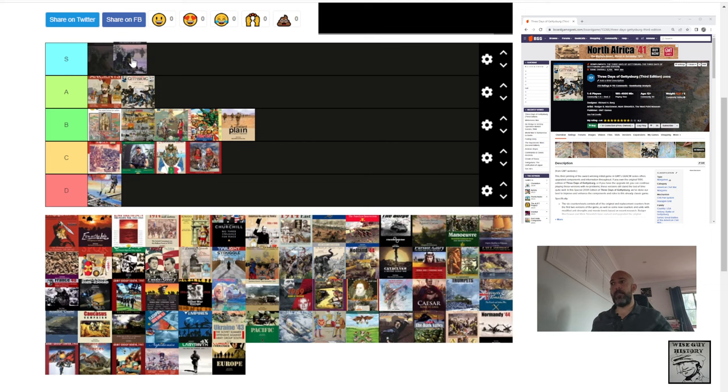Ardennes 44 — I'm putting this in S tier. Mark Simonich — I think the best of his 1940X series. Fascinating every time I play it. I love studying the map, I love studying the roads, I love looking for exploitations and routes to victory. A great publication by GMT Games. The Battle of the Bulge, first published 2006. There have been a few recent editions — 2nd and 3rd edition — which change the rules a bit, including the full retreat rules.